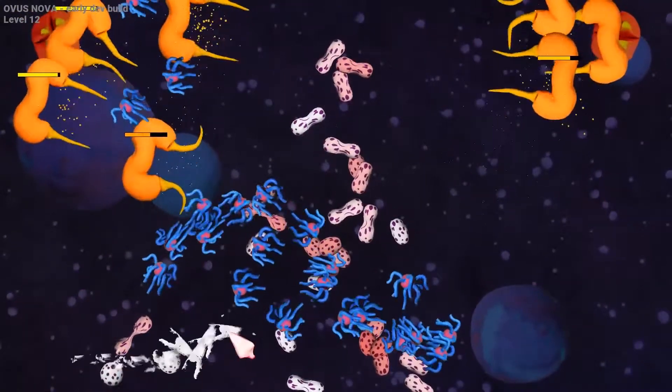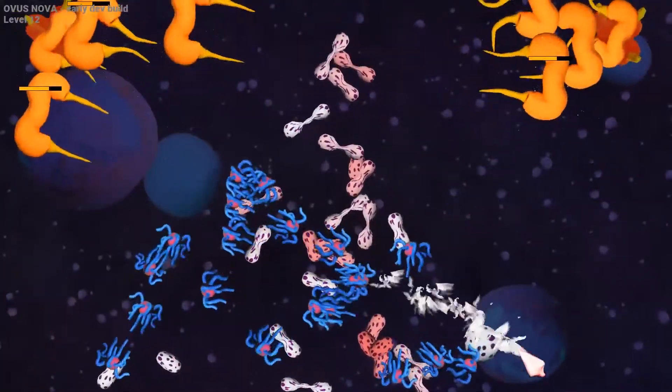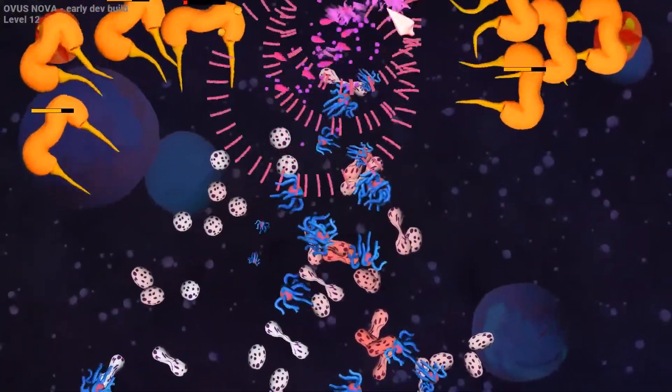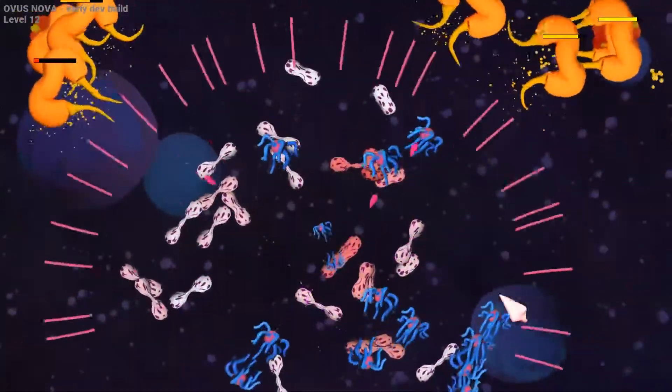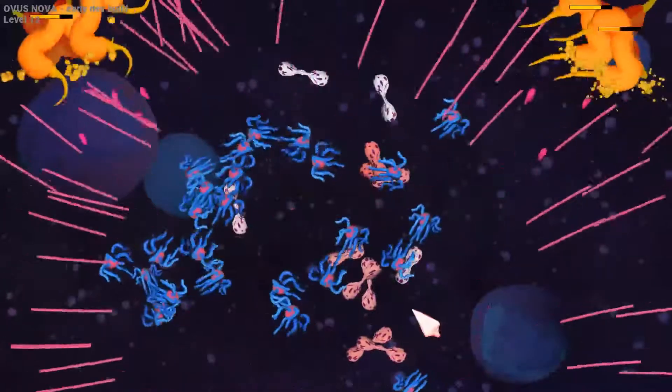Try to keep a relatively healthy population at all times. Don't detonate all of your units — that's a big no-no. Also let your creatures fly around a bit, let them spread. You don't need to make them explode or turn them into eggs straight away as soon as they hatch.